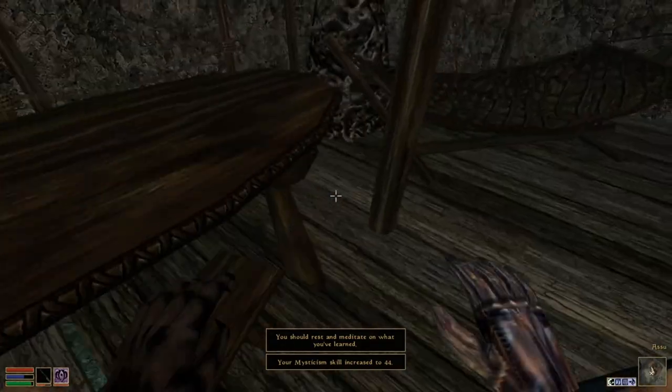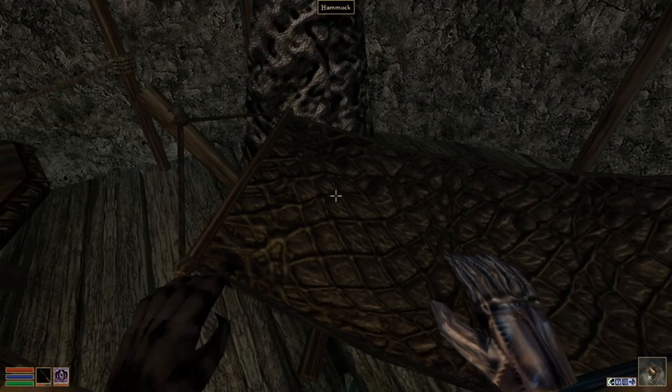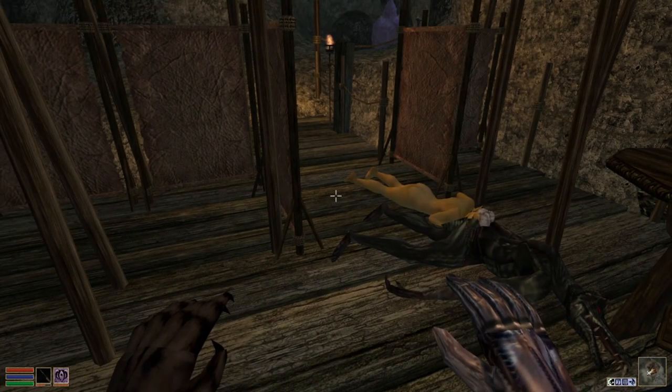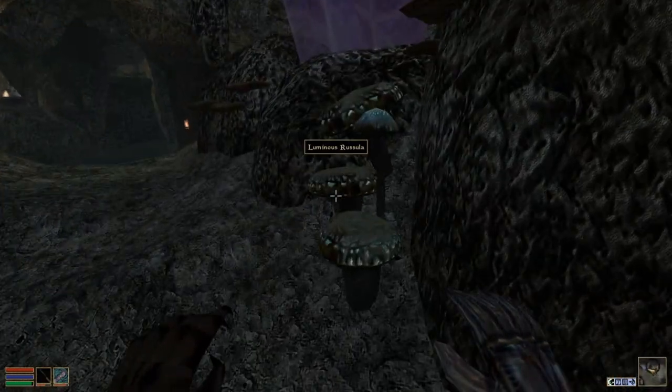I should rest and meditate — there's a hammock here. We have a level up! We're now level 15. The game says: 'Today you suddenly realize the life you've been living, the punishment your body has taken. There are limits to what the body can do, and perhaps you've reached them. You wondered what it was like to grow old — well, now you know.' I have willpower and speed to choose. Since intelligence is about my maximum amount of Magicka, I'm going to increase that. How much Magicka do I have? 133 — that's not very much. But I can use my helper again since I just slept, and I do have a safe here.